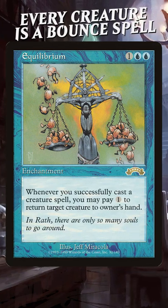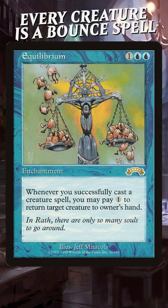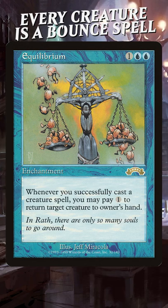Equilibrium is an equally goofy and powerful commander card. It costs one blue-blue for an enchantment. Whenever you cast a creature spell, you may pay one. If you do, return target creature to its owner's hand.